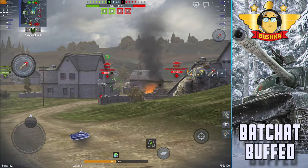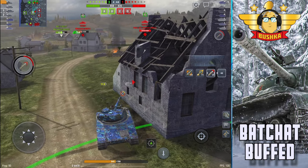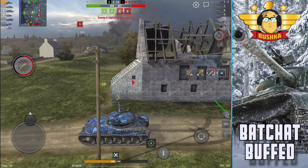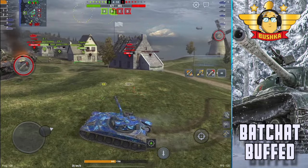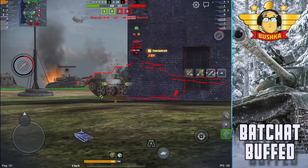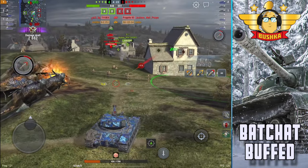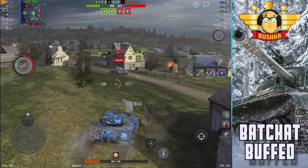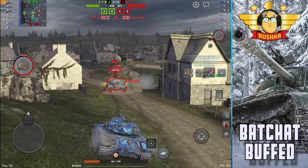That's the 105mm D1504, which I'm running here. The reason I love this gun is it gives you a 350 alpha burst — three shells — that's 1050 damage dumped from a light tank, and you can dump them pretty quickly. That was such an important buff because firing a 350 alpha even once is so much better than the old 310 alpha.